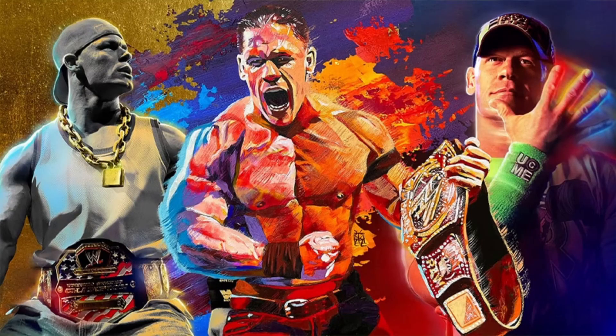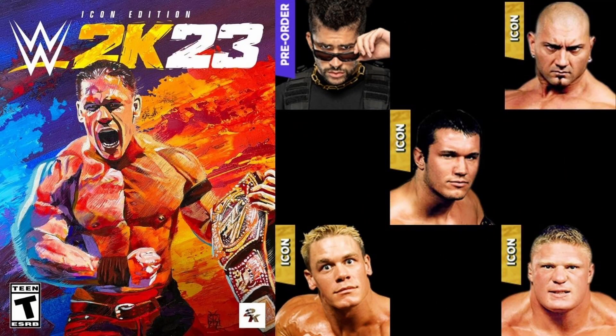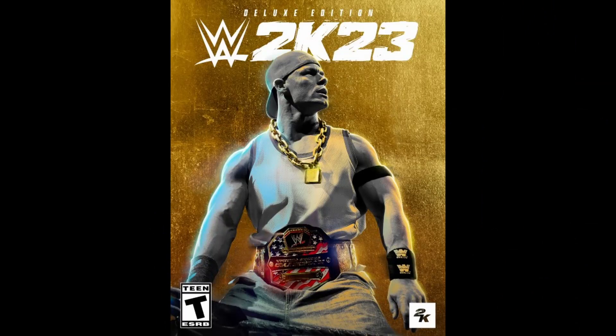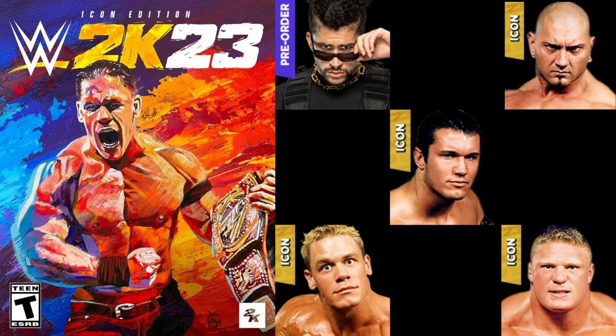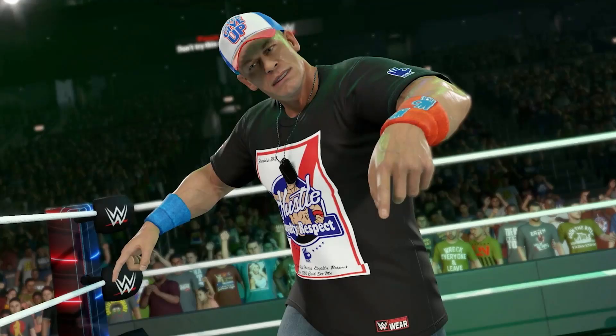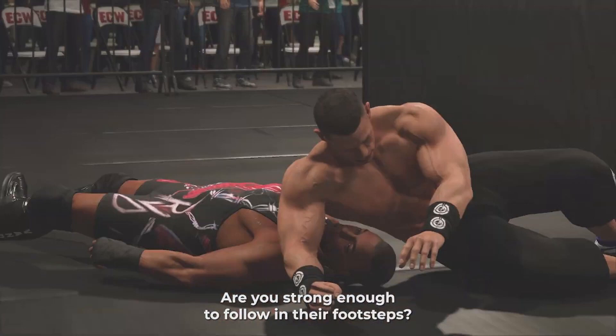MyFaction is very heavily featured in both the Deluxe and Icon editions, and it should have a lot more replay value this year since it's online. Personally, I think the best deal is the Deluxe Edition for the way I play — I don't see myself using Leviathan Batista, Prototype John Cena, or old Brock Lesnar. The Deluxe is $100 while the Icon is $120, but for diehard fans the Icon Edition is the best way to go, especially with that WrestleMania 22 arena, the Legacy belt, and the extra MyFaction packs.